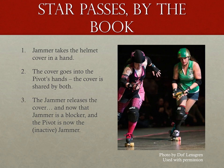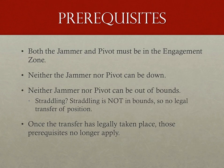Simply put, the jammer takes off their helmet cover and hands it to the pivot. For a brief moment, both the jammer and pivot are holding the cover, and once the jammer releases the cover, the original jammer is now a blocker and the former pivot is now an inactive jammer. Some prerequisites for the star pass: both the jammer and pivot must be in the engagement zone, must not be down in the derby sense, and must not be out of bounds. Once the transfer has occurred, they can be any of those things, just like any other player within the normal legal boundaries.